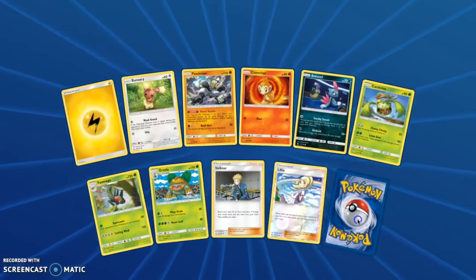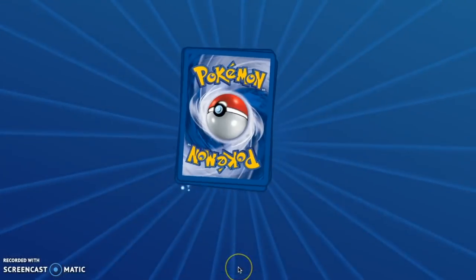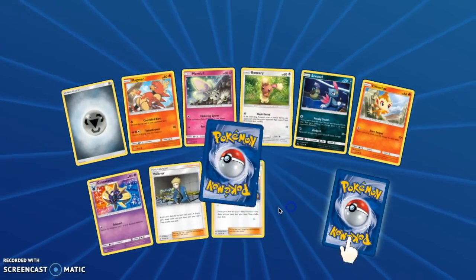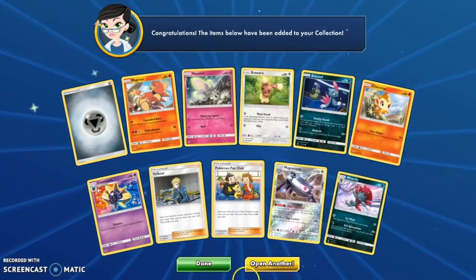So we have a Lillie Reverse and an Abomasnow. 24 packs left — not even a Booster Box left. Magnezone Reverse — that's usually a holo, so that's good. And a Weavile Regular Rare.